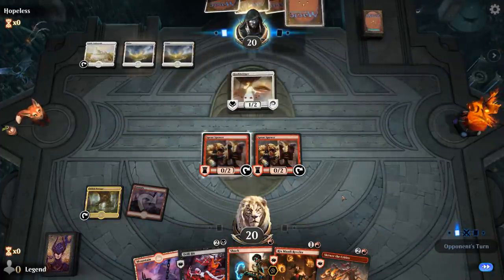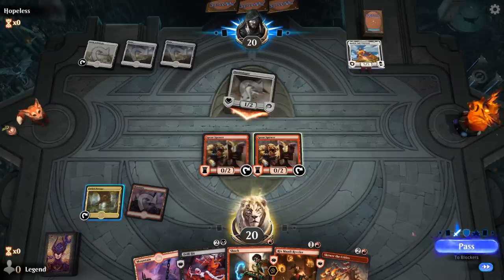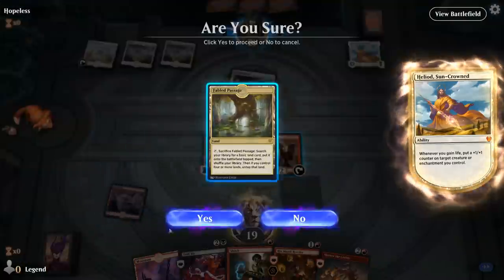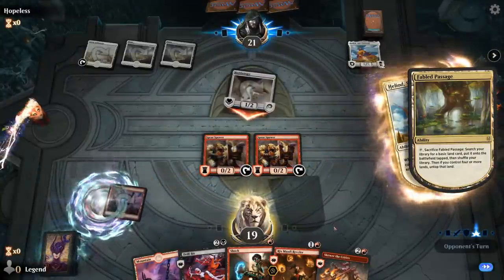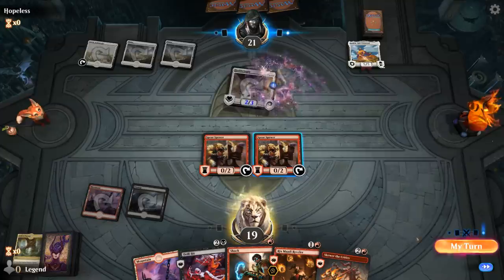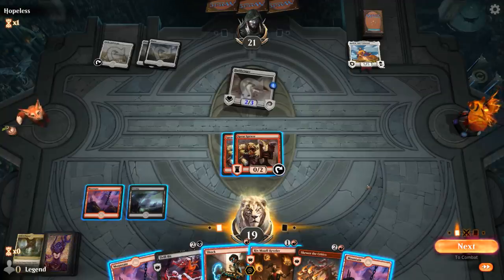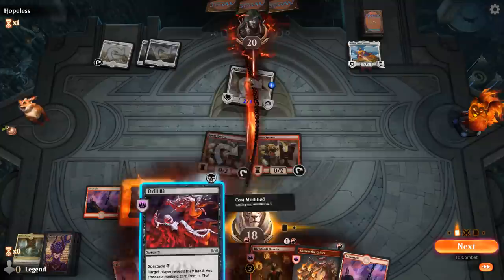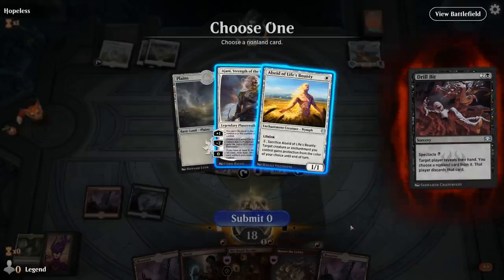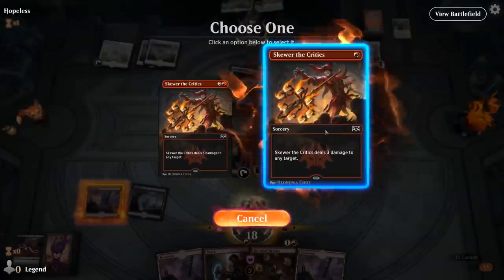We'll fetch a Swamp out of turn. It's going to be Heliod's. So now the Hushbringer will get out of range of Shock, but we can still Secure it. In this matchup I don't think I want to be randomly activating Spear Spewers unless we need spectacle. We'll start with the Drillbit. Ajani and Alseid — probably need to take Ajani. Then we'll finish off this Hushbringer before it gets too large.